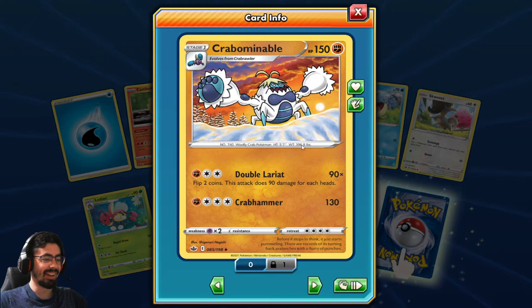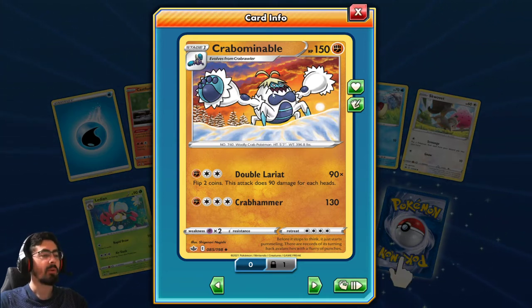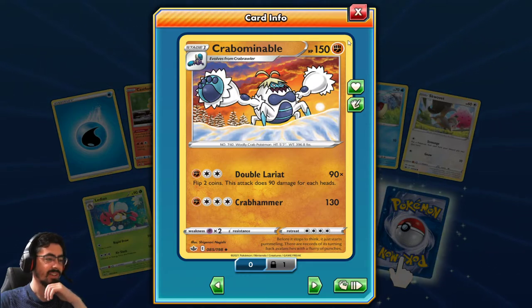Crabominable - oh, that's so great! I don't like Crabrawler, but Crabominable is so great. Flip 2 coins - it's 90 damage for each heads. Terrible Pokemon, but just such great art. Before it stops the thing, it just starts pummeling. There are records of it turning back avalanches with a flurry of punches - I'd love to see how it stops an avalanche with just its punches.